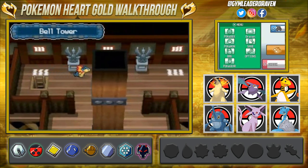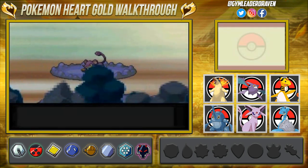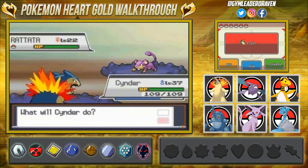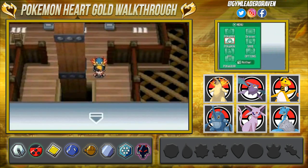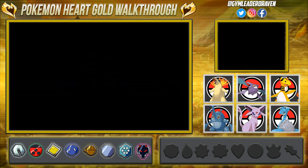Here we are in the Bell Tower and believe it or not there are Pokémon around here — not too strong but still a little pesky. At nighttime you'll find some Ghost-type Pokémon in here too. And of course our mom's gonna be calling us because she's spending our money.